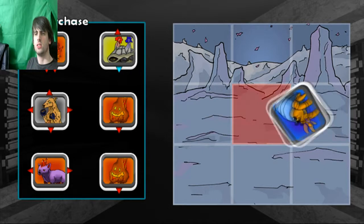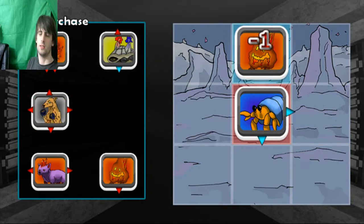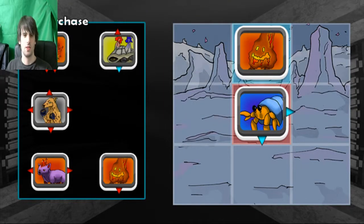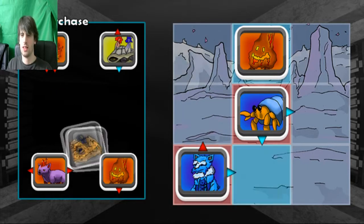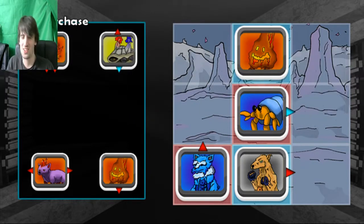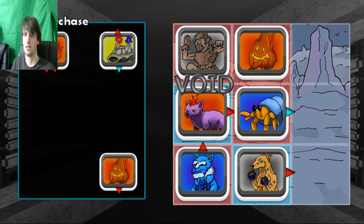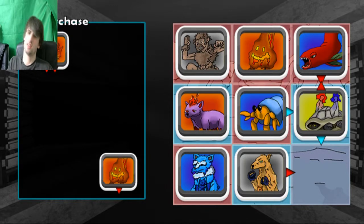Opponent's turn. This shall be interesting. My turn — we'll take this lava guy. Minus one. Wait, what? I'm actually confused. Maybe I didn't read the rules properly. Let's try putting that there. Void. Void. What am I doing wrong? I'm actually really confused right now. Why am I getting minus one? I don't get what I'm doing wrong.